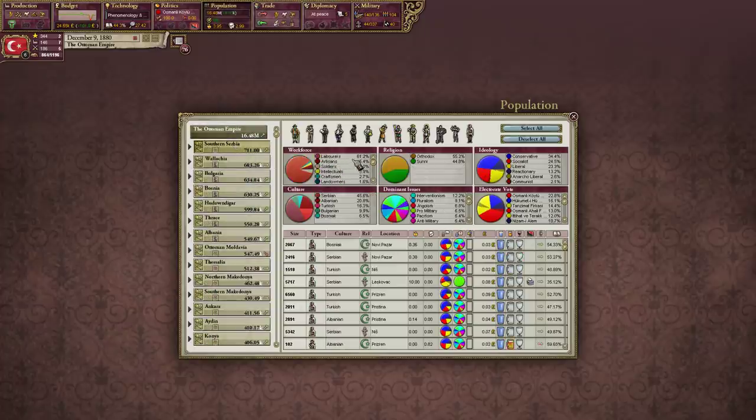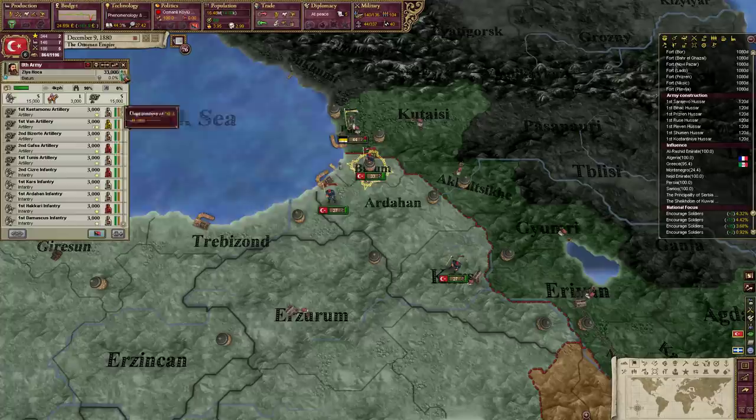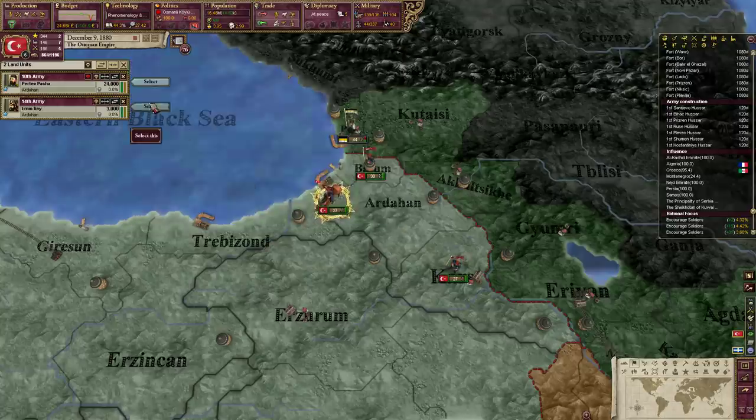We're prioritizing soldiers at 4%. I think the cap in normal Victoria 2 for soldiers per state is 4% from a particular state. But I think in HFM, if I recall correctly, I believe it's 5.